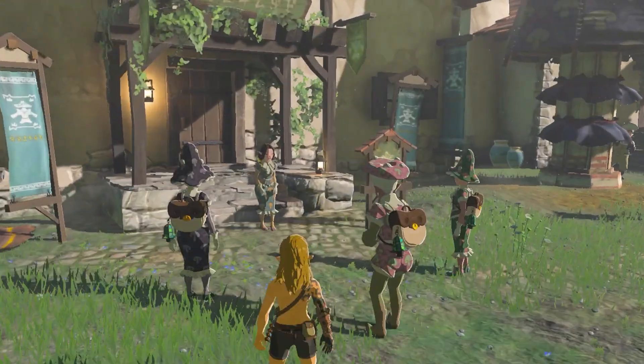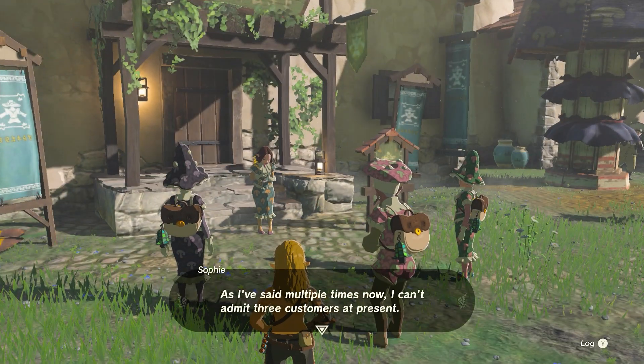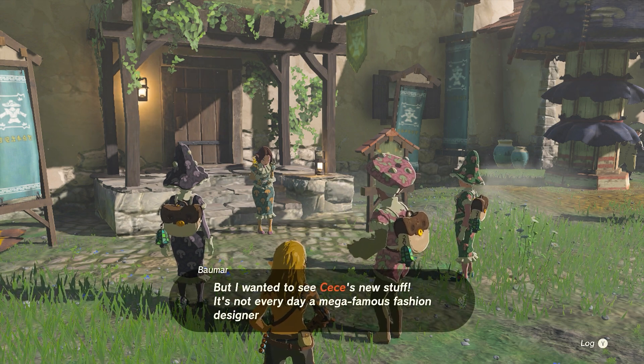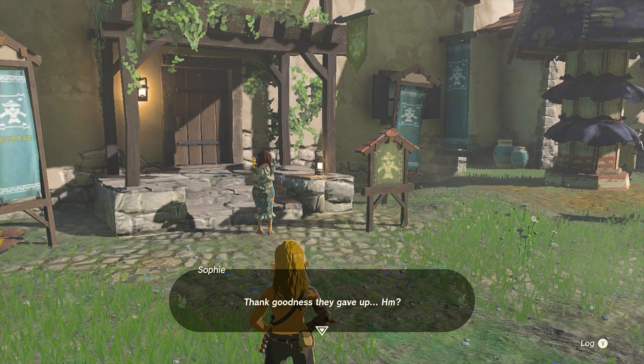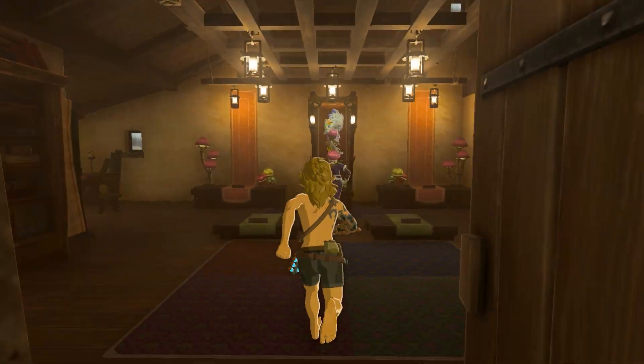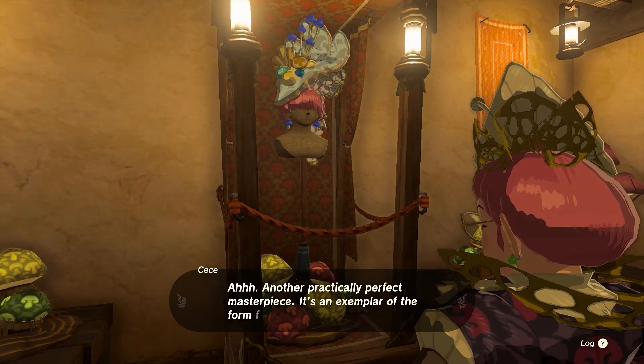To begin, visit Ventess Clothing where you'll find Sophie speaking with a group of tourists. The shop only has room for one guest, causing the group to move on. Once they are gone, Sophie will allow you to enter the shop. Inside, you'll find Cece admiring her latest creation, the Cece hat.